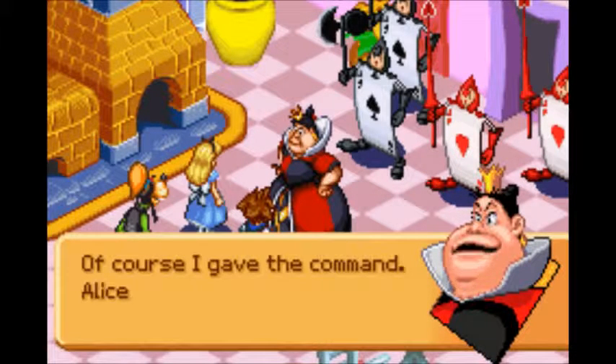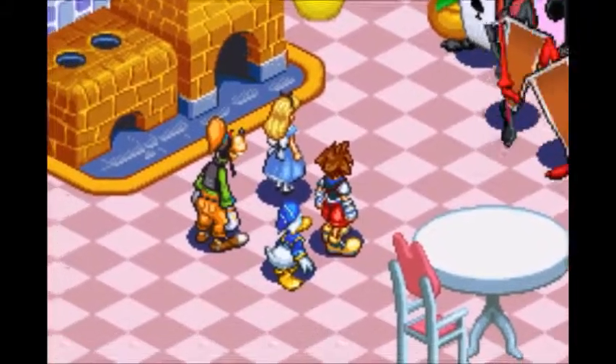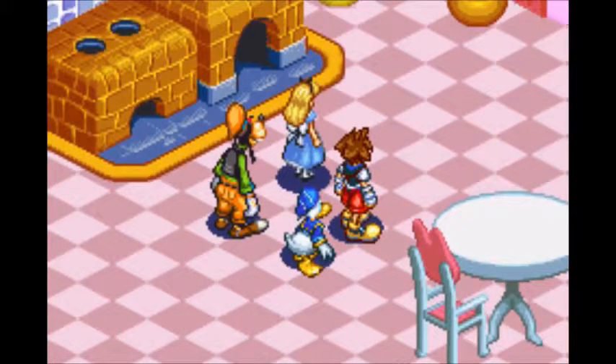Through here we're going to need a red card in order to get through it. Let's go ahead and use our other Feeble Darkness card and our Key of Truth.